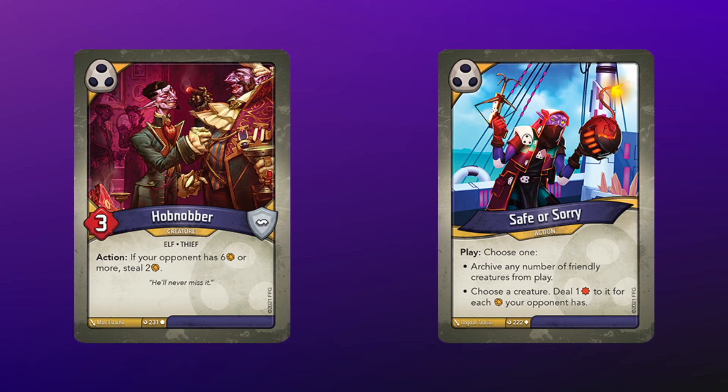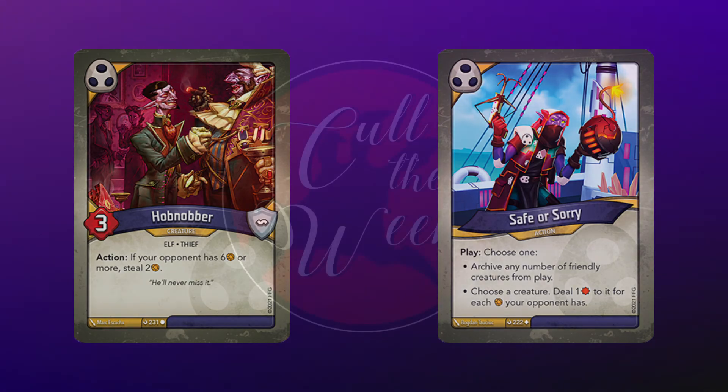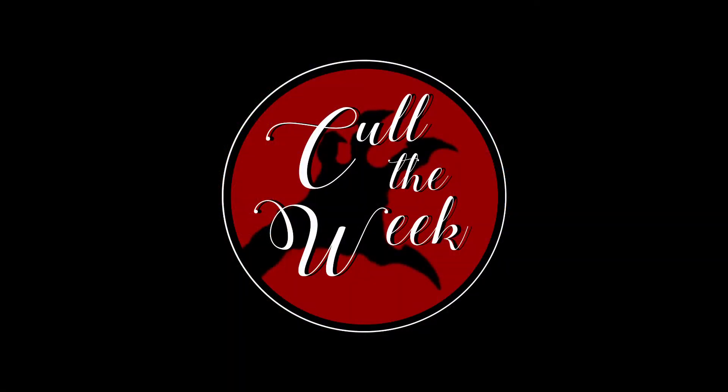Imagine if Too Much to Protect were reprinted - you vacuum up all your Saurians and then TMTP. That could just be awesome because there is quite a bit of capture it seems in Dark Tidings. Well, this has been our look at Safe or Sorry. Check back tomorrow for a look at another card.